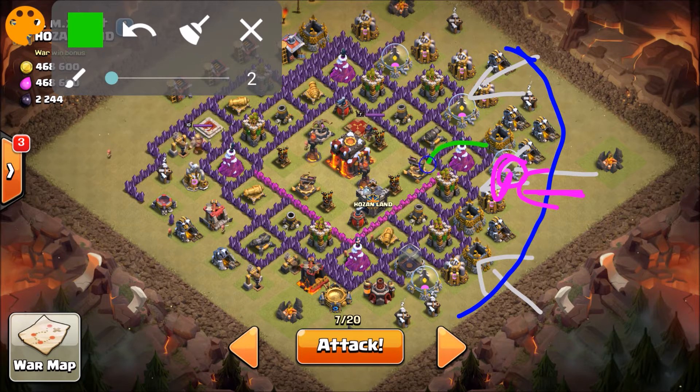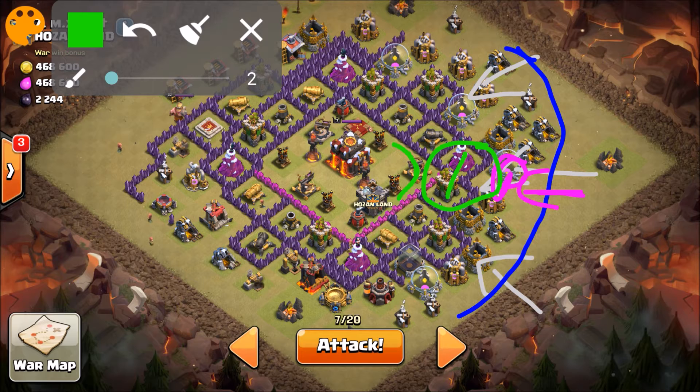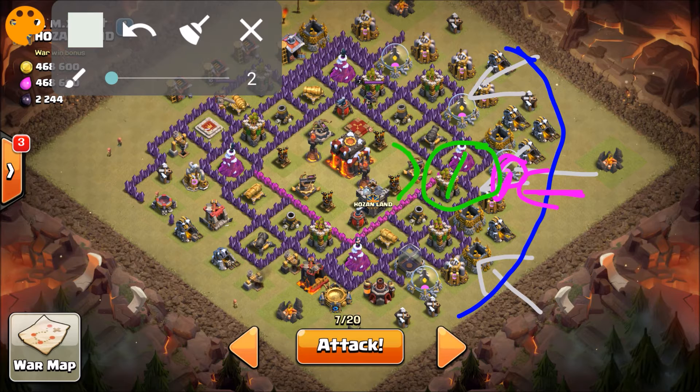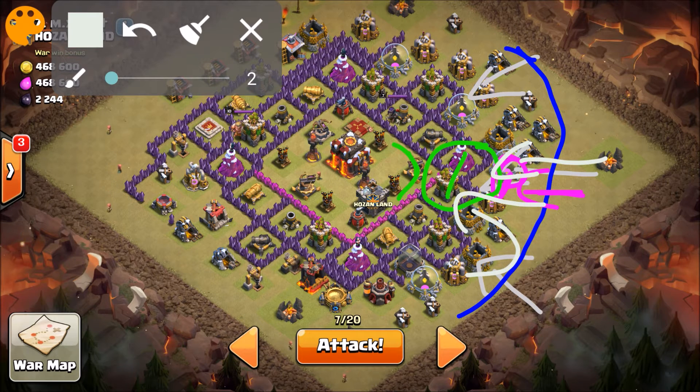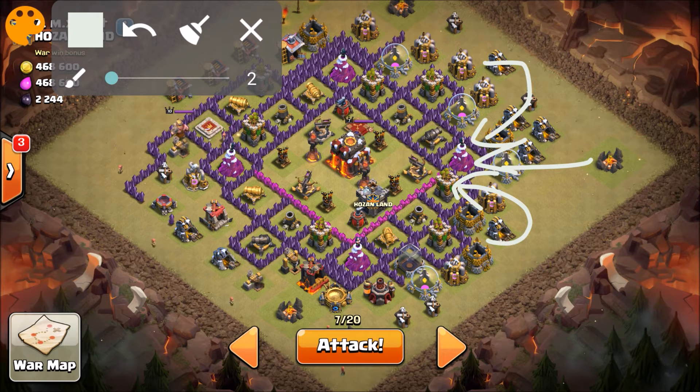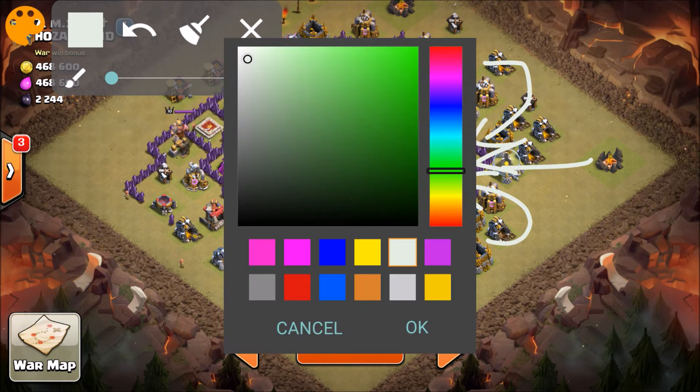I'm gonna drop a Jump Spell right here covering up this grid and the huge core, giving me access to the core right from the beginning. I like that I can use those extra spots on other troops. My plan with this is to redirect all my Golems from all directions straight into the core, so they can take up most of the heat before I start spawning the remaining troops.